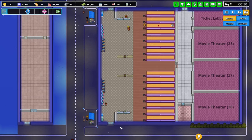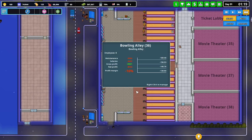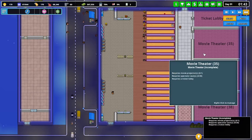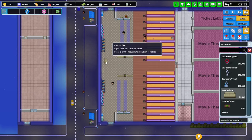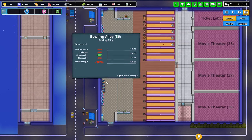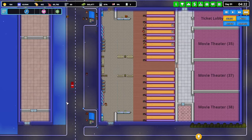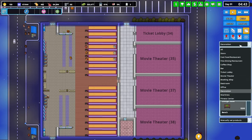Maybe one staff member during the day too for the bowling alley — it didn't make much money. I think we should probably look at that. Let's get this finished before I go too much further. Get that looking good, and then let's look at the ticket lobby over here.